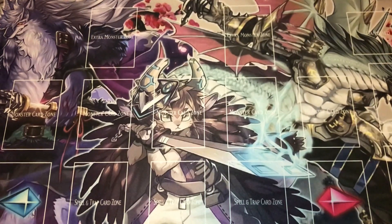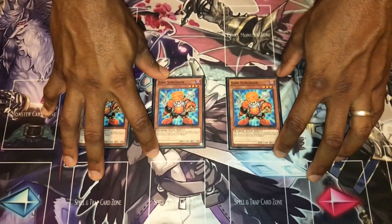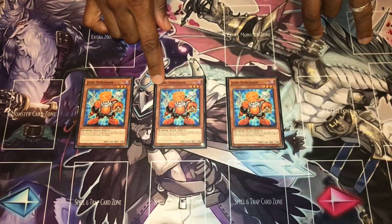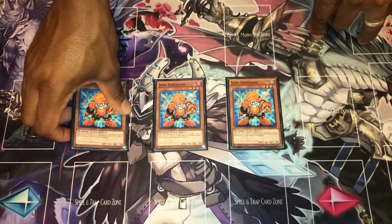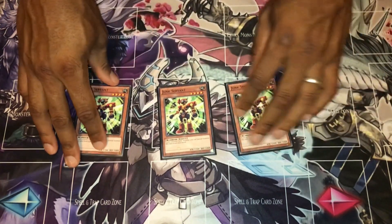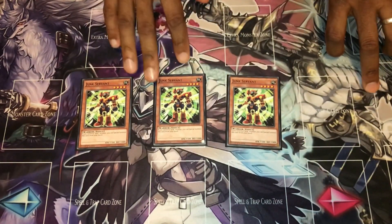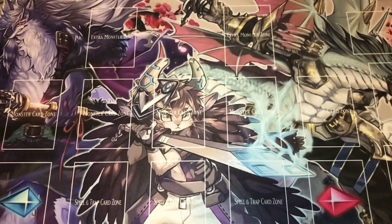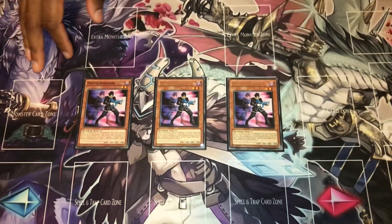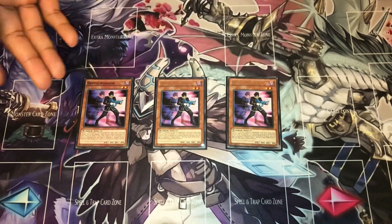Moving to the main deck, we're running triple Junk Synchron - it's a monster reborn for a level two or lower monster in your graveyard, quick easy level five synchro to go into. There's also a Junk name which synergizes with Junk Servant, also running at three - if you've got a Junk monster on board, easy special summon. And triple Doppelwarrior - he leaves a token on field and sends to the graveyard for a synchro, so he floats leaving you with some advantage.